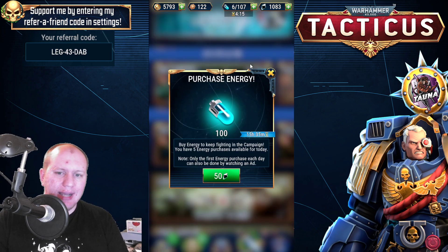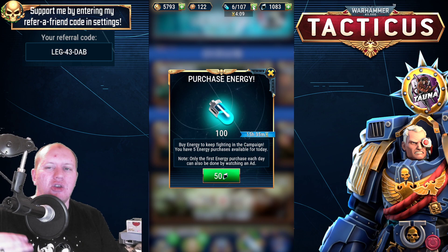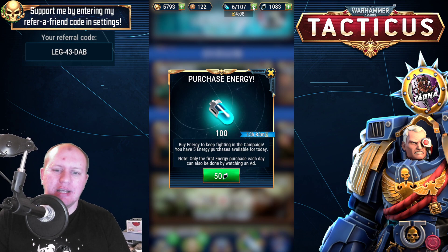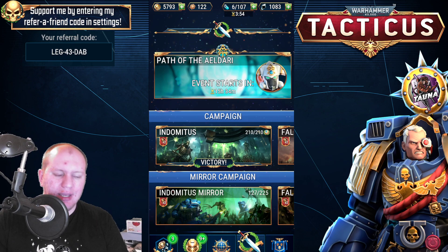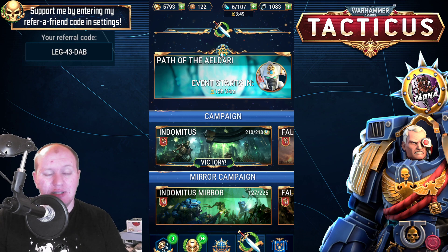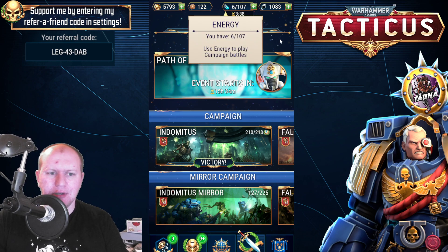You always have the free energy refreshes here, but another hint is make sure that you have your Blackstone ready, because you'll want to spend 50 energy and then the 110, as well as the free refresh you get from watching an advertisement. That's going to get you additional points towards the leaderboard, which means you're going to get additional Waystone points. I would suggest always spending that 160 Blackstone per day on energy, as well as the free refresh and your natural energy production.